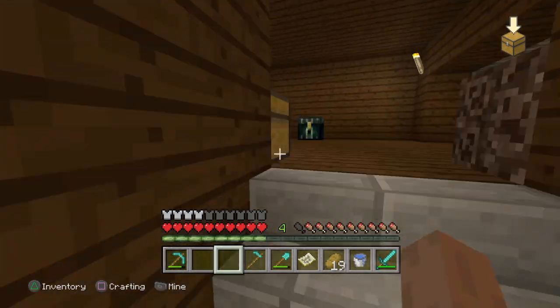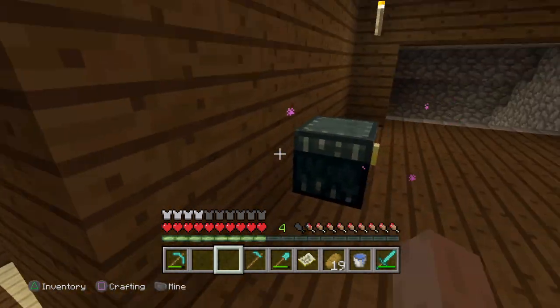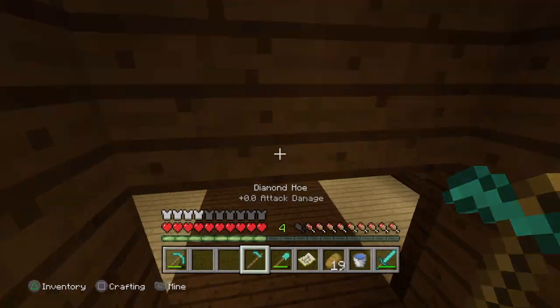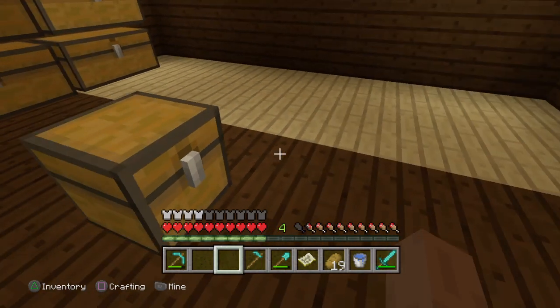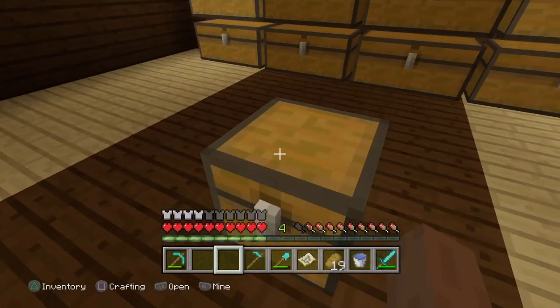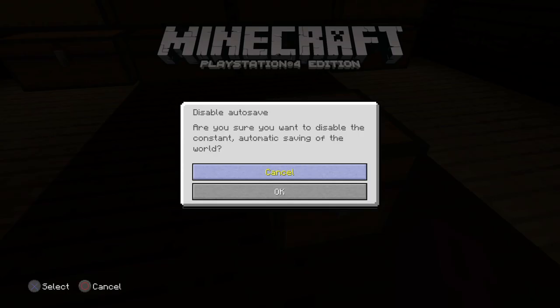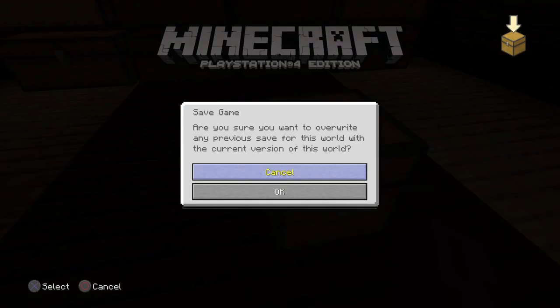So then what you want to do, once the world's offline, get whatever you want to duplicate. You're going to need a chest for the duplication thing. So as you can see, a single chest right here. Then what you want to do is press options on your controller, disable autosave, hit ok, then hit save game, hit ok.